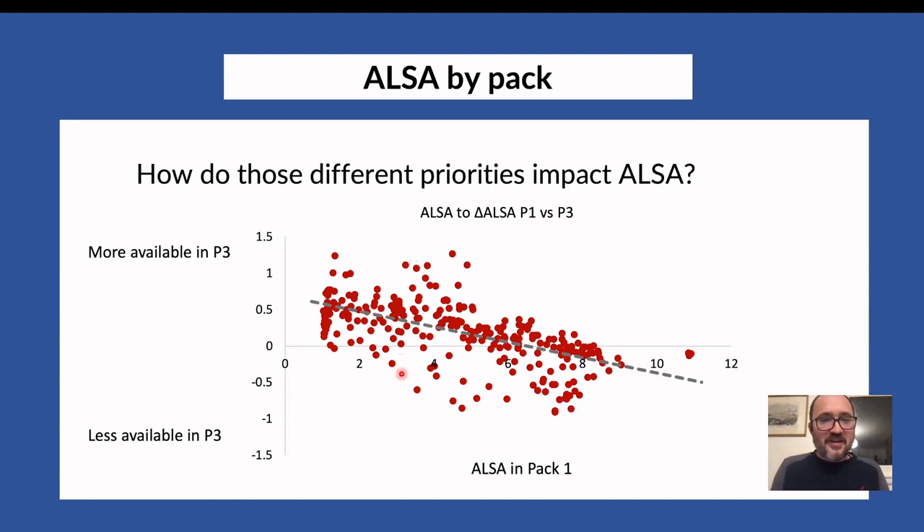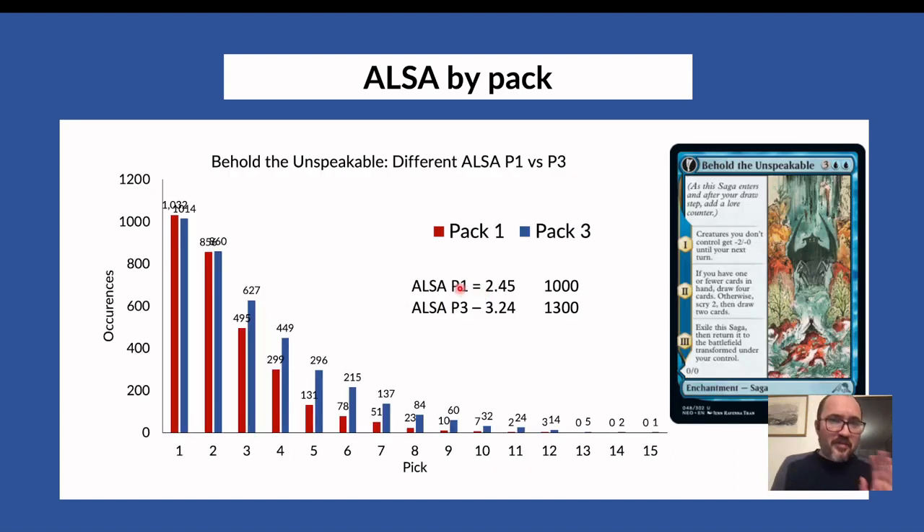I divided cards into three categories: ALSA below 3, ALSA between 3 and 6, and ALSA above 6. That divides them somewhat evenly — the human brain likes even numbers — and also because these are so categorically different cards that I didn't want to compare them like-for-like.